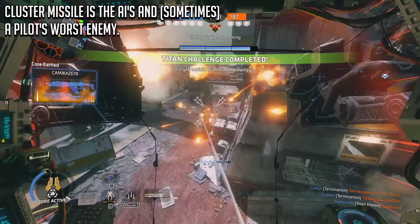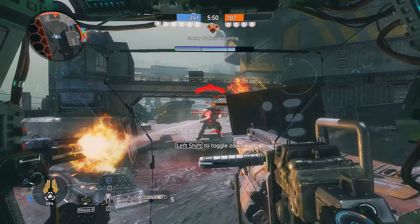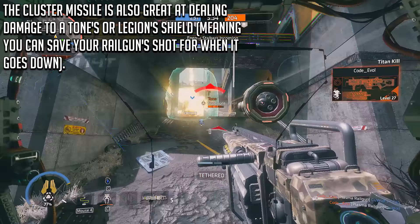For the AI, you should be making use of the glorious Cluster Missile. Plop one of these bad boys into a group of AI, or towards a player that's shooting anti-titan weaponry at you from a window, and watch them melt into little bits and pieces. The Cluster Missile also serves as a great deterrence tool — for example, if you have a doorway that you don't want enemy pilots sneaking through to flank you, shoot one of these missiles into said doorway and problem solved. No one is coming through that way for a very long time.